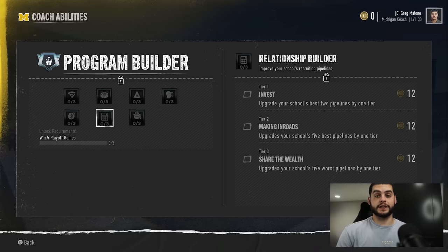Share the Wealth at tier three is my next pick: upgrade your school's five worst pipelines by one tier. The reason I like this is because there are often players I really want but my pipeline is only a one or two, so I don't have the best interest on them. This brings your twos up to threes, threes up to fours, and ones up to twos, making you a pretty strong recruiter across all of your pipelines instead of just your top ones.